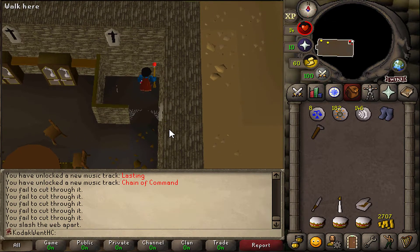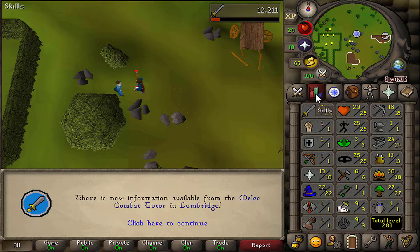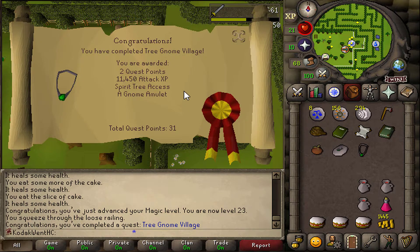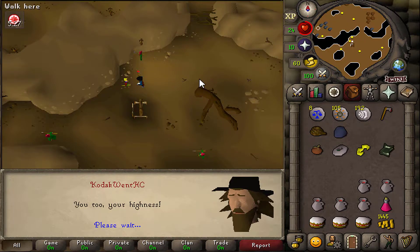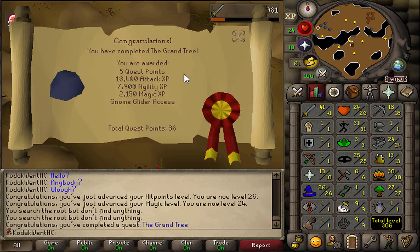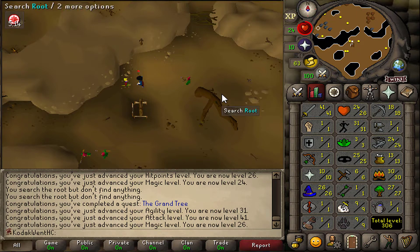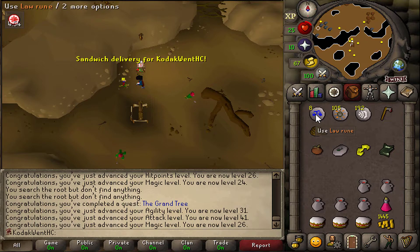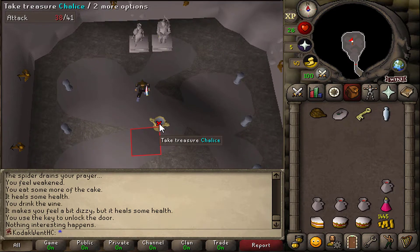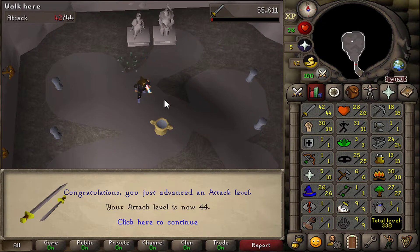There are the Boots of Lightness — my best-in-slot boots, probably forever. There is Fight Arena — a ton of ATK XP, getting me up to 29. And here is Tree Gnome Village — a bunch more ATK XP bringing me up to 35 ATK. New best-in-slot amulet now. And here is the Grand Tree — a bunch more ATK XP and some nice Agility XP. Agility sucks so that is amazing. 31 Agility, 41 ATK — very nice. And I'm 26 Magic now so I can teleport to Varrock, that's really useful, if I had more than 8 Law Runes.